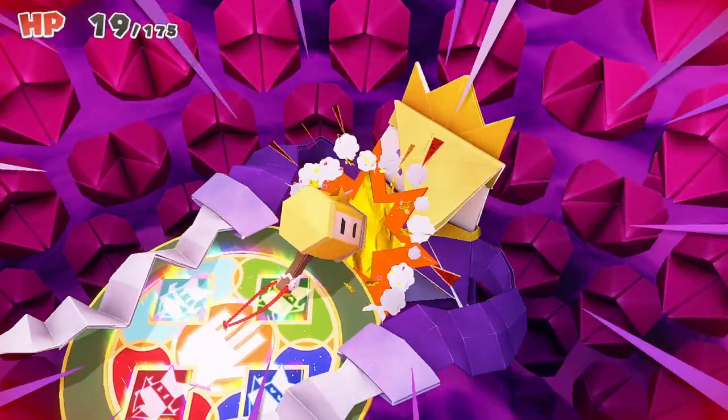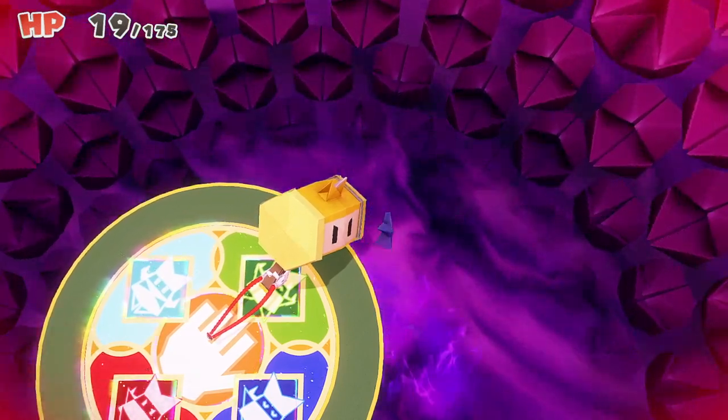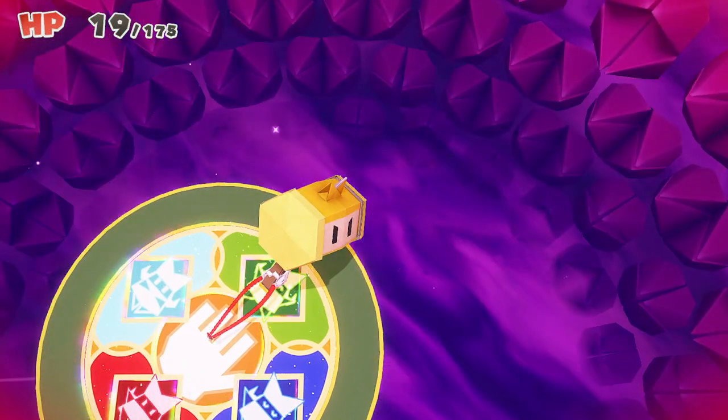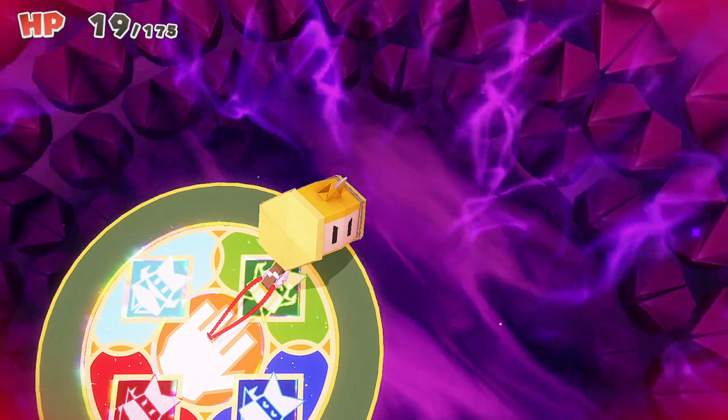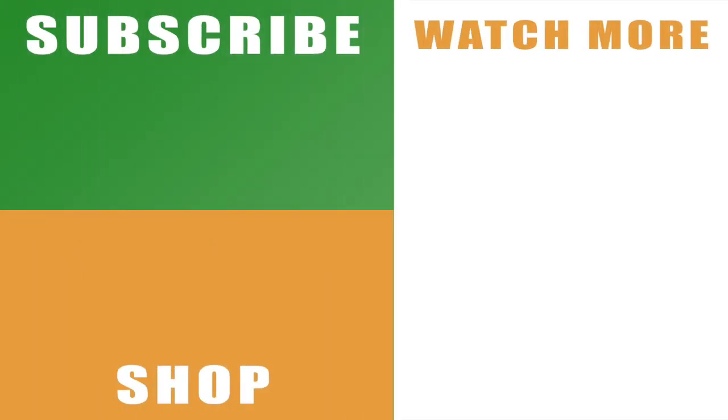And that is the Paper Mario: The Origami King final boss fight — all my tips, talking you through each of the sections in the fight. Hopefully the video helps you out. If it does, drop me a like below. You can also subscribe to the channel with the links on the left-hand side, and check out the rest of my walkthrough and guide for Paper Mario: The Origami King with the links on the right-hand side. Leave any comments, let me know how you get on against the final boss, and I will catch you next time.